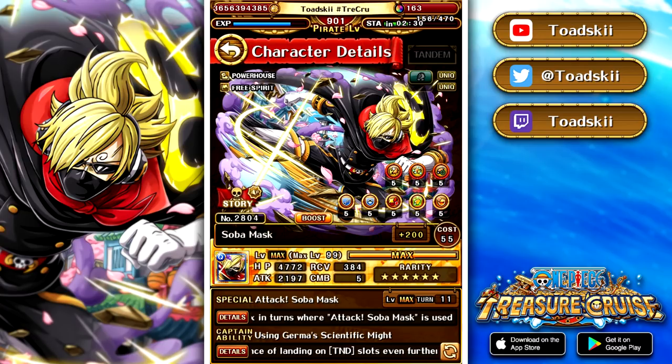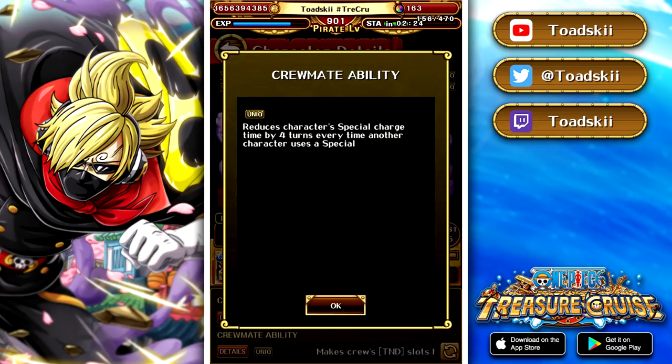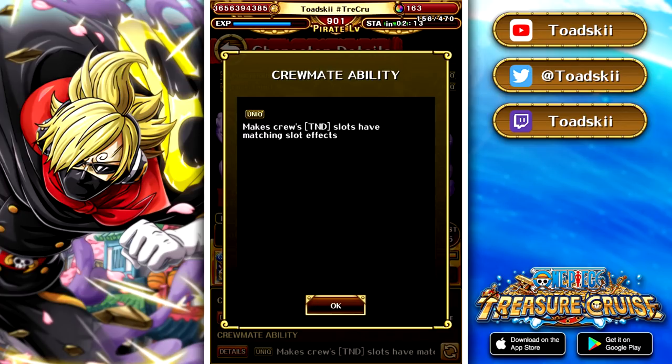He is just a well-built character able to take down a lot of content. As for his sailor abilities — the first one reduces his own cooldown by four turns every time another special is launched. So if you use him as a sub, you can get his special to launch twice in the same turn very easily. Your whole team's tandem slots are counted as beneficial, so when you use him as a sub and use his special, you're guaranteed to get a full board of tandem slots no matter what. This guy is just way too good.